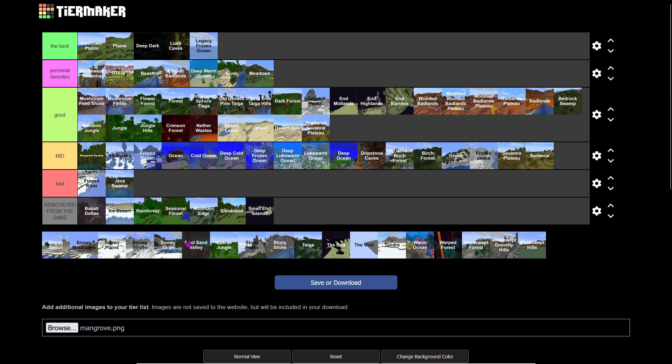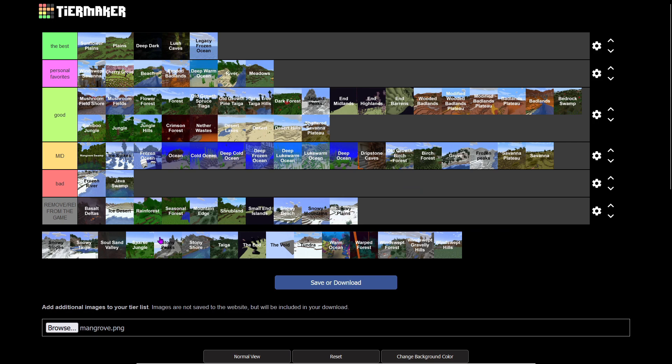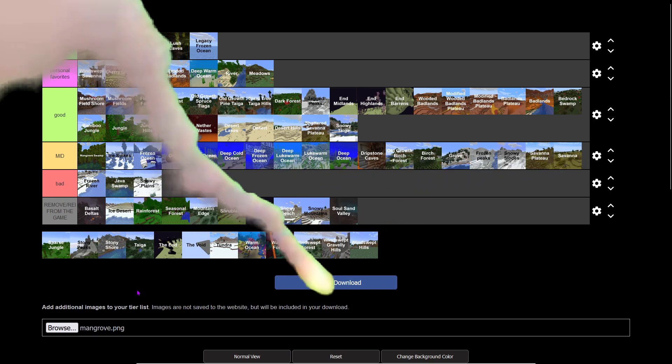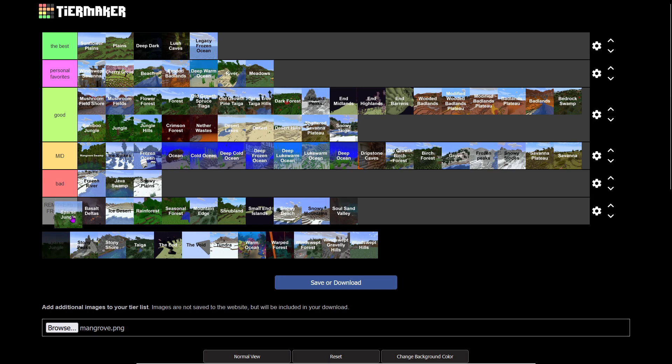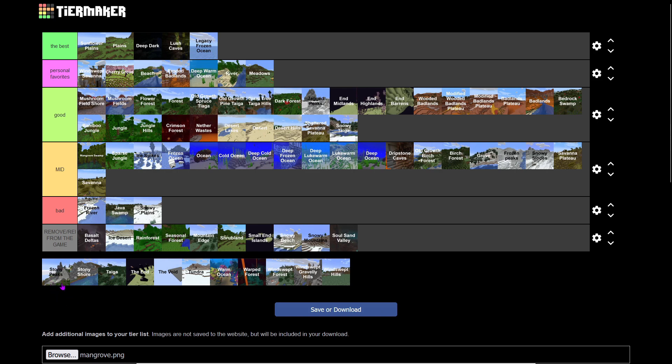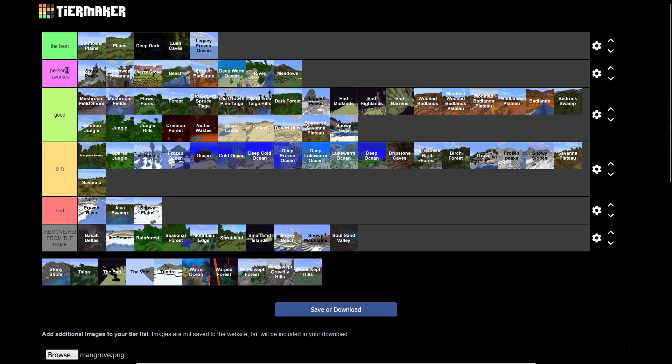Small End Islands — remove them from the game, they ruin so many worlds. Snowy Beach and Snowy River should also be removed. Snowy Slopes have too much powdered snow — very difficult to traverse. Snowy Taiga is bottom of Good. Soul Sand Valley — get it out of here. Sparse Jungle is just Mid. Stony Peaks are really good to build on — no powdered snow and the calcite looks amazing, one of our favorites.